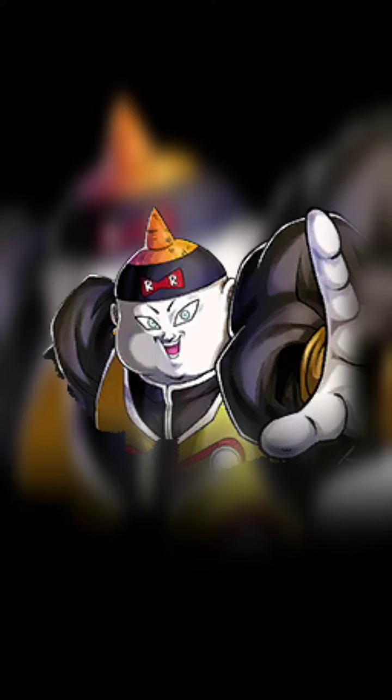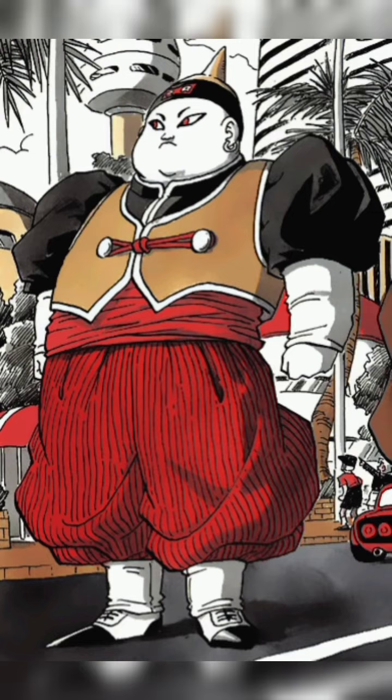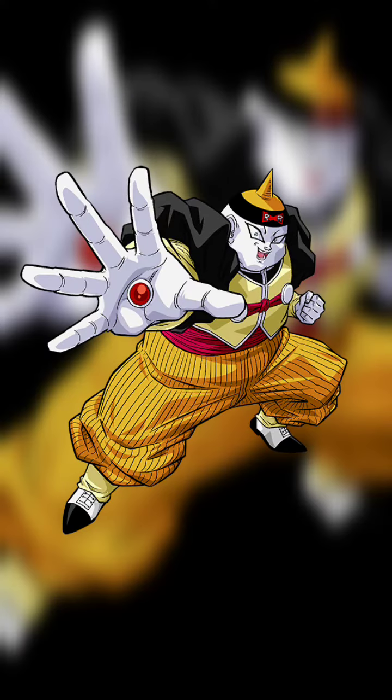Android 19's appearance is unique among the androids. He is bald and wears a white lab coat, which makes him look more like a scientist than a fighter. However, he is still a powerful opponent, and he has several unique abilities.